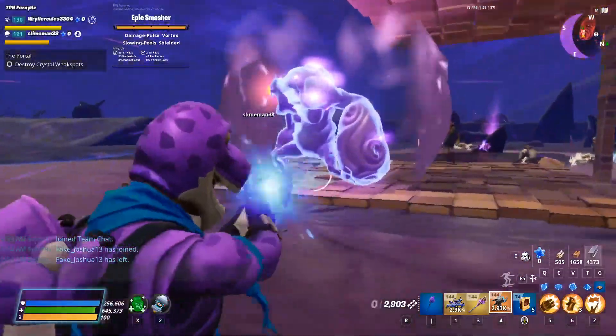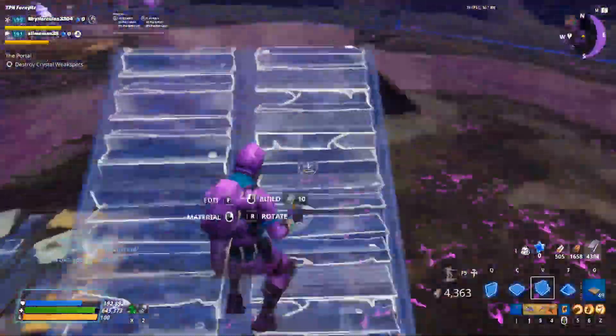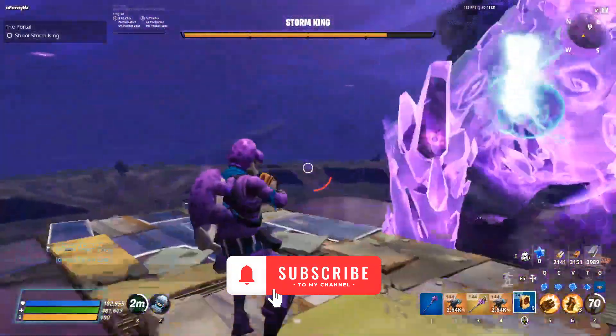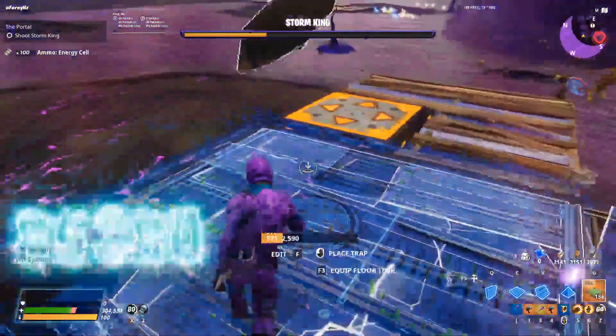Discharger. This weapon is extremely useful against Mini Monsters. But listen, this weapon can melt smashers no matter how high the power level is. It's useful for 160 missions and also to kill the Storm King at the end phase.